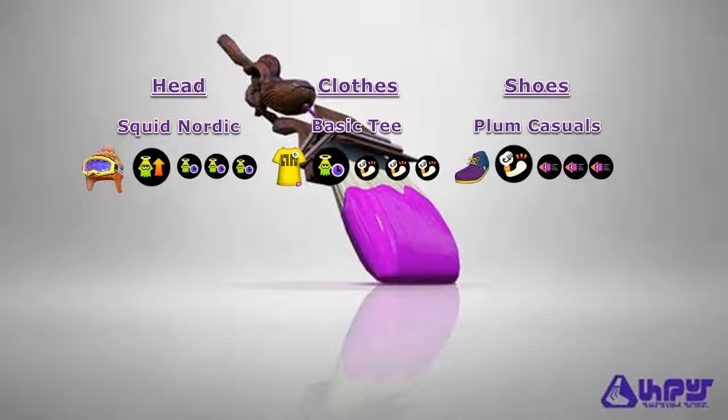Also, when you get splatted, Comeback will give you all the Ink Efficiency abilities, all the Movement abilities, and Special Charge Up for the first 20 seconds after your respawn. So you can use the added Ink Efficiency to get your Squid Beacons back into position, you can use Special Charge Up to rebuild your Kraken, and you can stack Swim Speed to get back to the objective as quickly as possible.